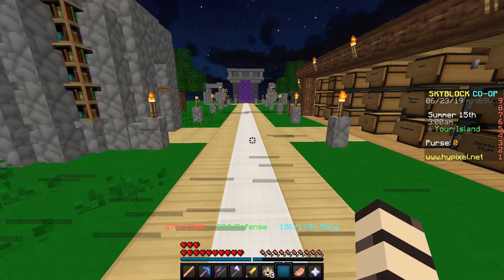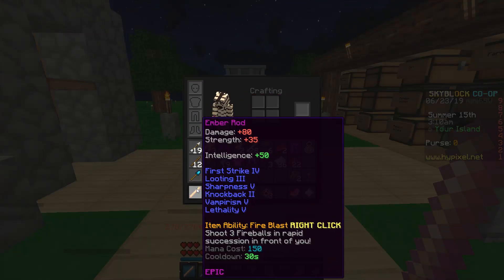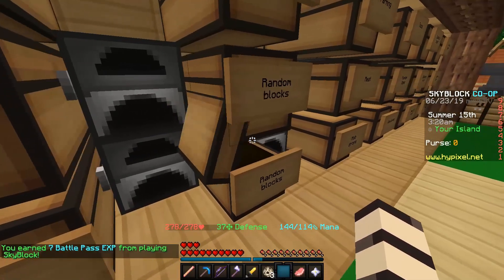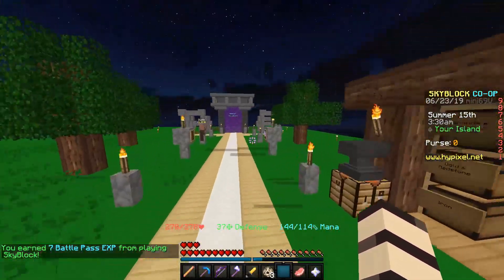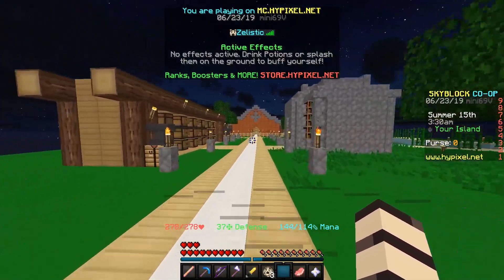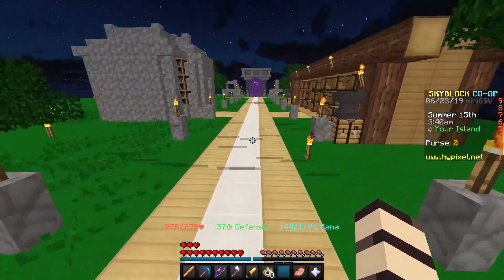As you might have already noticed inside my inventory, I have an Ember Rod — it's not reforged yet but I am putting some enchantments on it. I actually got one, sold all our stuff from our chests, and then got one Ember Rod. We're at like a hundred thousand coins so we're just gonna grind a bit more and then get another one.